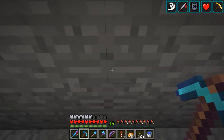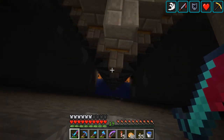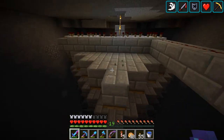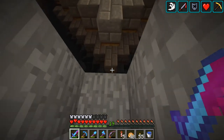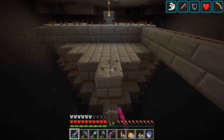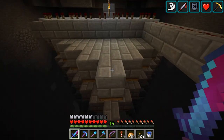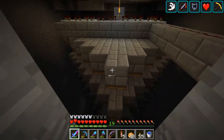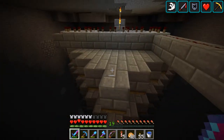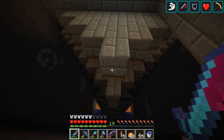All right, so this is the creeper farm. The way it works is pretty simple. I've got these spawning pads in the middle, water dispensers with a trick you can do with observer blocks to sense when the dispensers go, and it gets down to the bottom. There's a clock over here and torches up there so that over here it's light level 8, so nothing can spawn there.